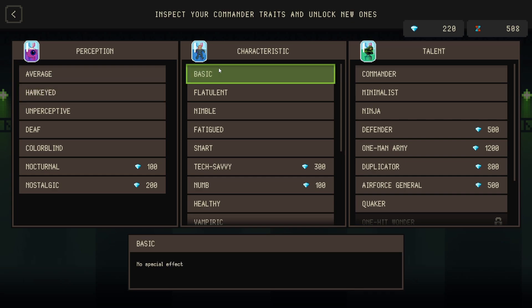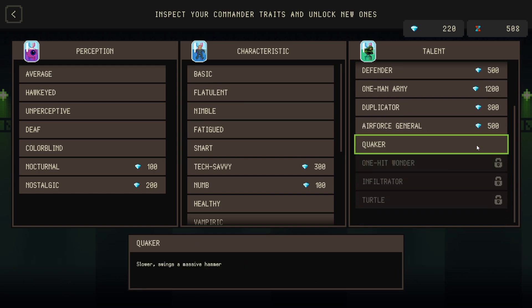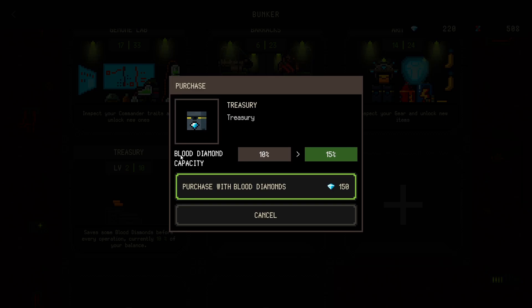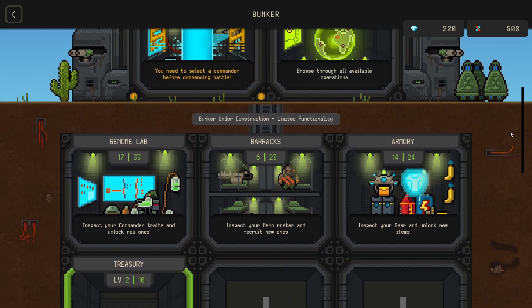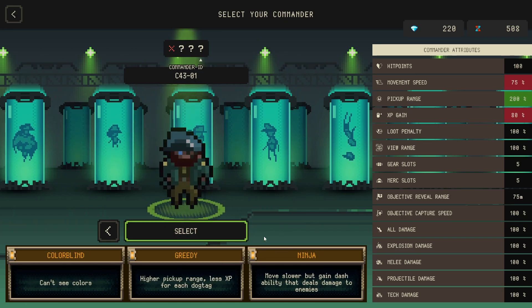In the genome lab, you can unlock perception, characteristic, and talent for your commander. The Quaker was the most expensive one so I chose to unlock it - slower swing but with a massive hammer. That completely changes your commander from someone who is completely useless to someone who actually has a melee attack. You have your treasury here so you can save some of your blood diamonds, which is the meta progression currency. We also have DNA - so far it's just used to revive fallen commanders, but from the dev stream they were talking about how it could eventually be used to create a commander of your preference.